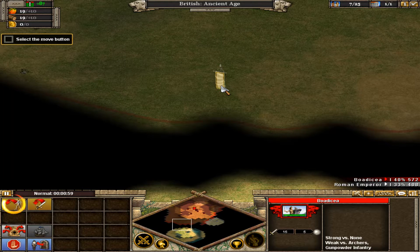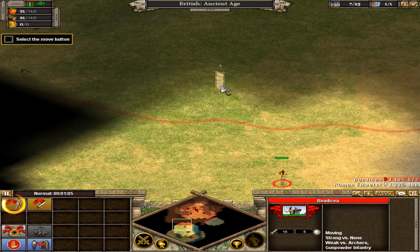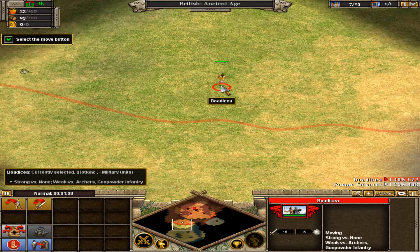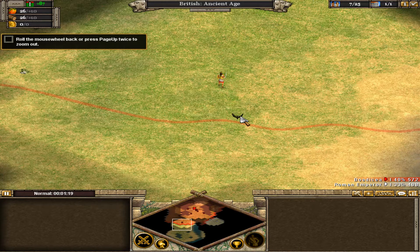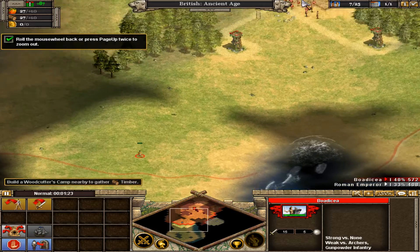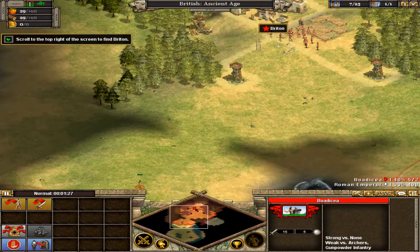Select the move button again. We're getting closer to home. We need to find Brighton on the map. We can make our search easier by zooming out our view. Zoom out by rolling the mouse wheel backwards or press the page up key twice. Now we have a better view to search for Brighton. Brighton is above us and a little to the right. We located Brighton.